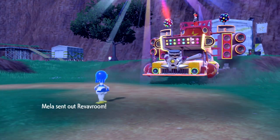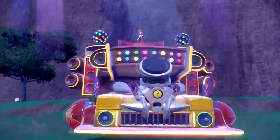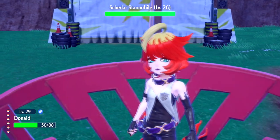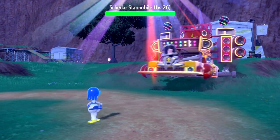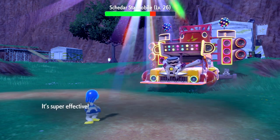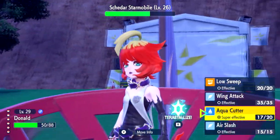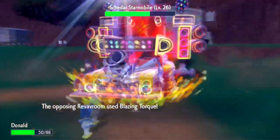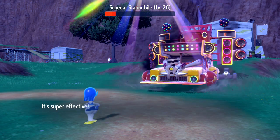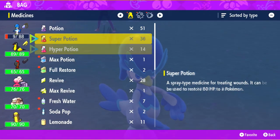Just like Giacomo, every Team Star boss is going to have their last Pokemon be a vehicle — which is Revavroom. This is the Shedder Star Mobile, a level 26 Fire-type with Overheat, Blazing Torque, Screech, and Swift. Going for Aqua Cutter with the X-Attack boost, I should do more damage than usual. I believe Aqua Cutter has a high crit rate. That is a lot of damage right there.